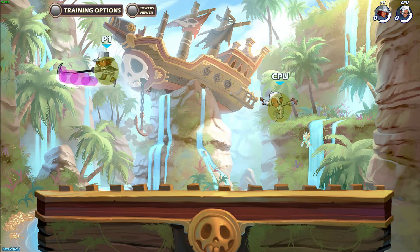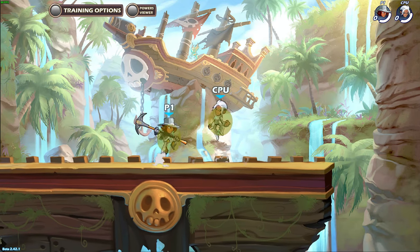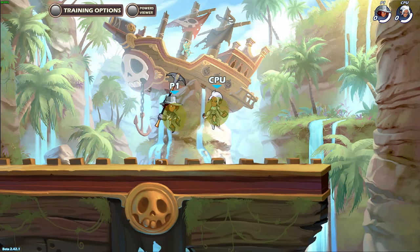Side air has almost the same stats as neutral air in terms of frames and coverage. Its range is slightly worse relative to its direction in comparison and has a bit lower, but still high, damage.